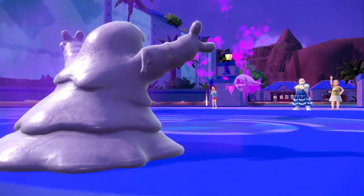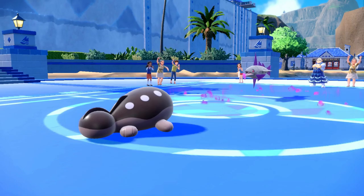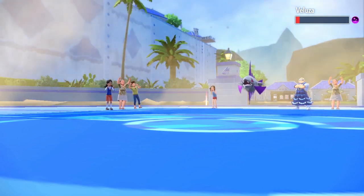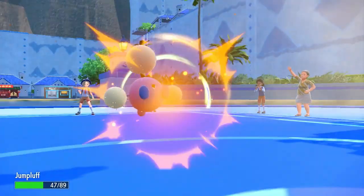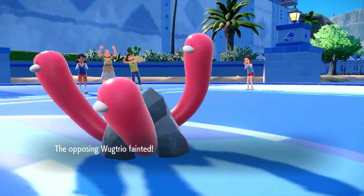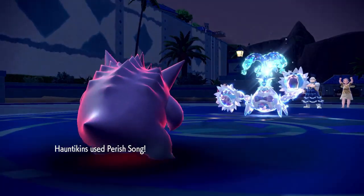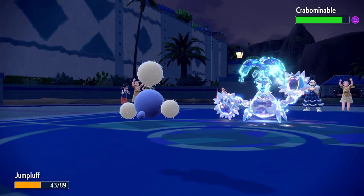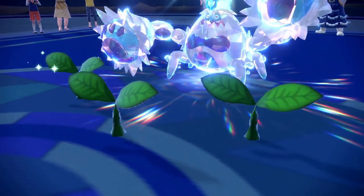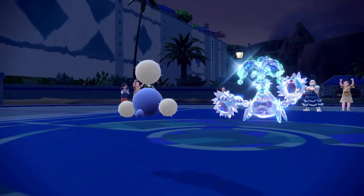The second attempt is largely identical to the first, including accidentally using Toxic Spikes again. We let Veluza take down Crocalor early to buy time for bad poison to tick — they both go down on the same turn. The Jumpluff vs Wugtrio rematch goes much the same; this time we lose 3 turns to flinch but Wugtrio goes down with 43 HP remaining. Gengar sings its song and goes down. We swap to Jumpluff, Leech Seed the Cramorant, Slam doesn't crit, and Jumpluff is still a god. We win.